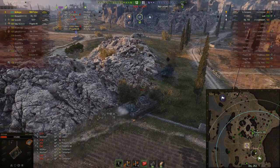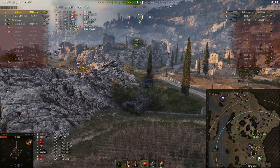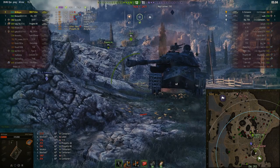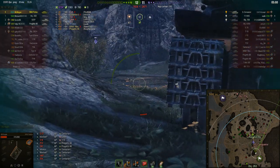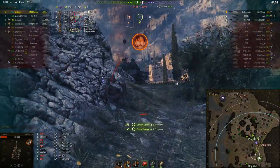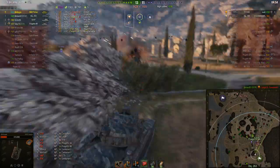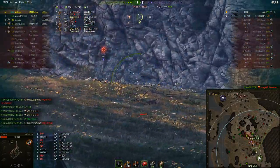The Super Conqueror is spotted — probably spotted by the 263. Mr. Wiegand is setting a trap. He knows the Super Conqueror isn't going to be smart enough and is going to push forward — which he does. Mr. Wiegand takes a free shot into the side, and the 53TP comes along and finishes off the Super Conqueror.